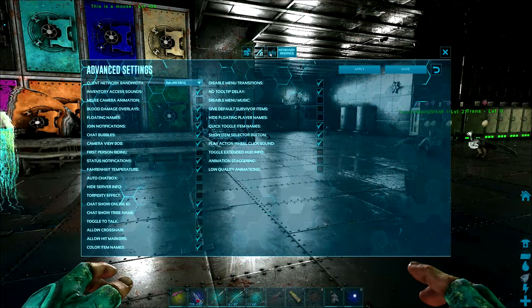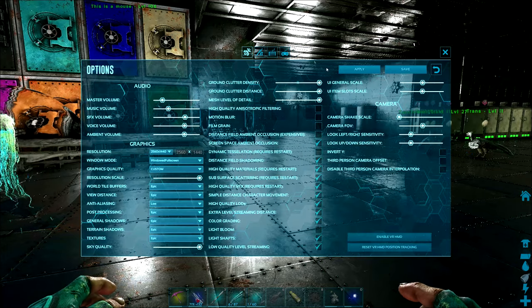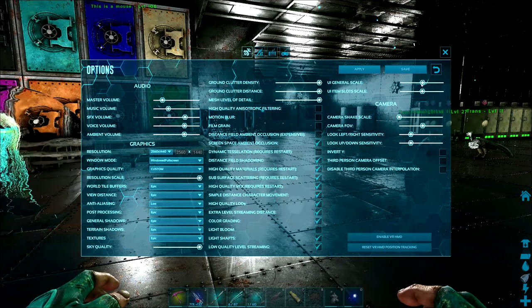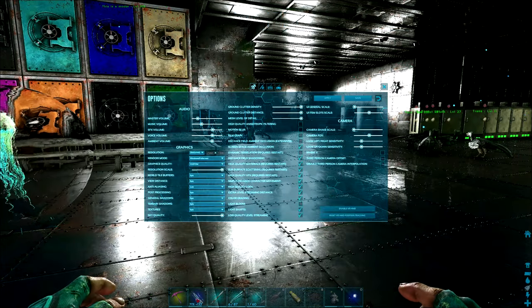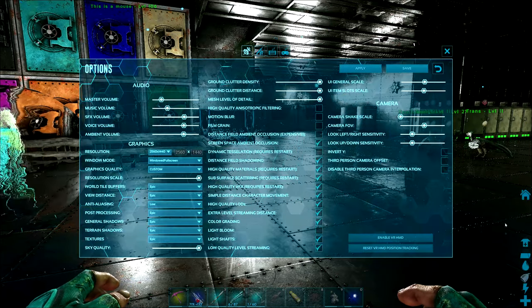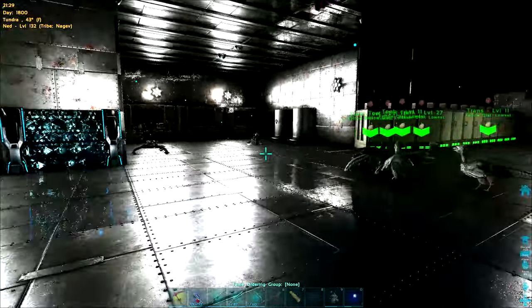Tip number 10 is how to scale the UI. You can do this on both PC and console by going to your options menu and finding the UI general scale and UI item slot scale. The general scale changes the actual inventory screen as well as the icons in the bottom right which are your stats, and it also changes the size of the debuffs and buffs that you might have.